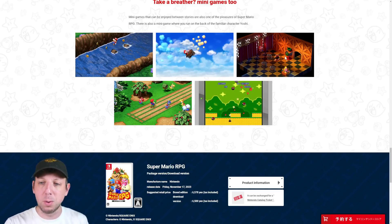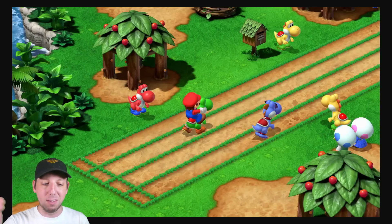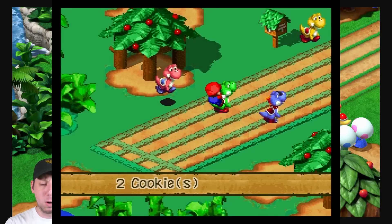We also have the mine cart from the trailer, and the Booster mini-game from the trailer. Then we have another look at Yoshi's Island, this time actually engaged in a race against Boshi. We saw Boshi before but didn't see it in race form, so now we get a better look at the full racetrack. I imagine you can still eat Yoshi's Cookies like before to get a speed boost to take on Boshi.